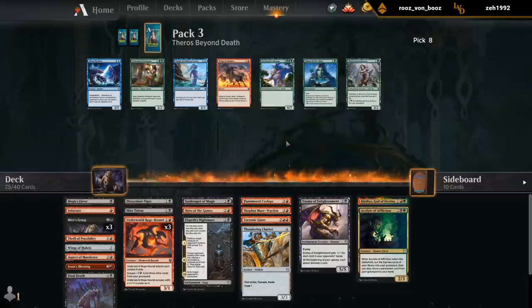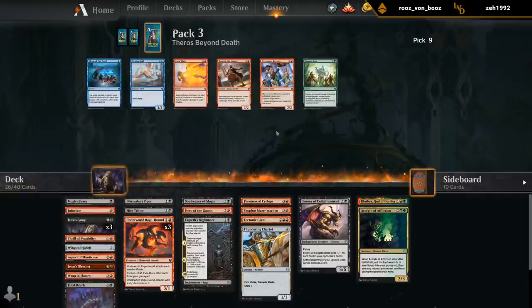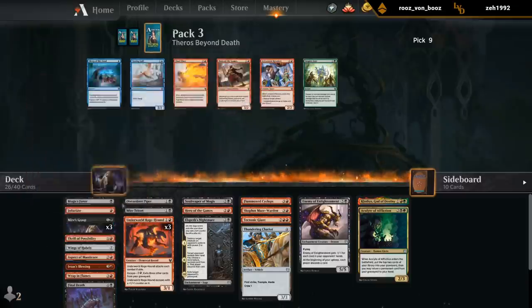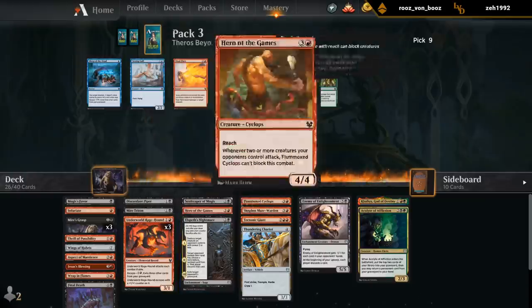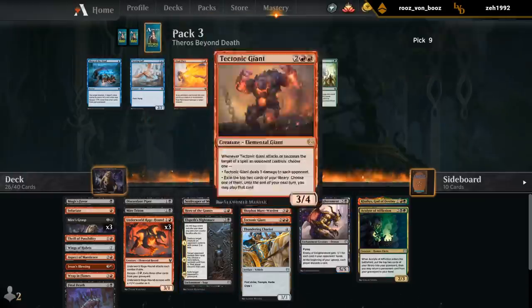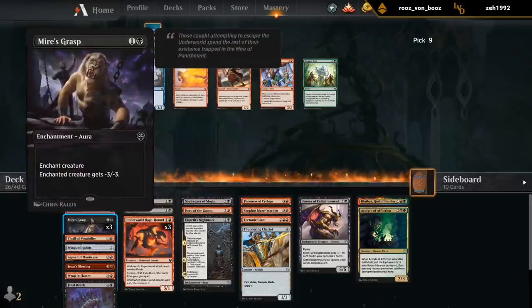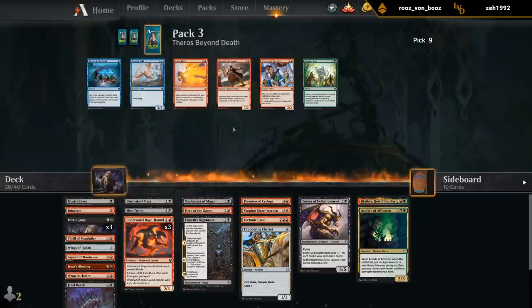A Wrap and Flames could be serviceable too — we can target our own hero, maybe clear a path for the Rage Hounds. Alright, Wield Hero. There's also Final Flare. Final Flare plays well with enchantments we can sacrifice, so it's decent with Elspeth's Nightmare — can be good with Auras' Blessing and Manticore. But we already seem to have plenty of removal, so probably just take the creature.